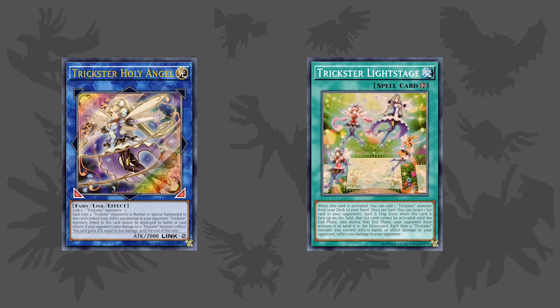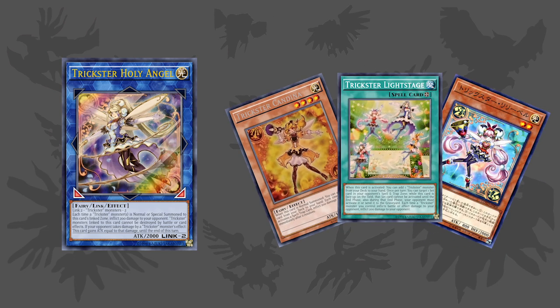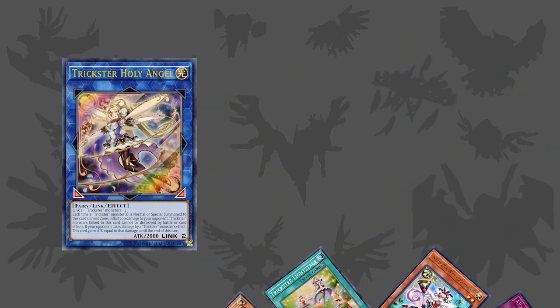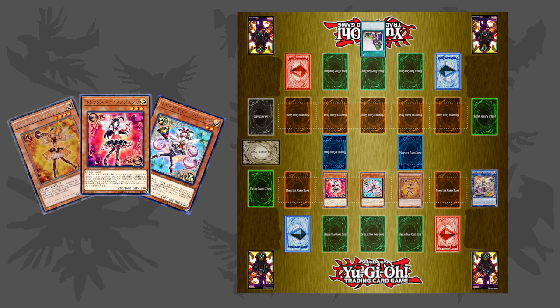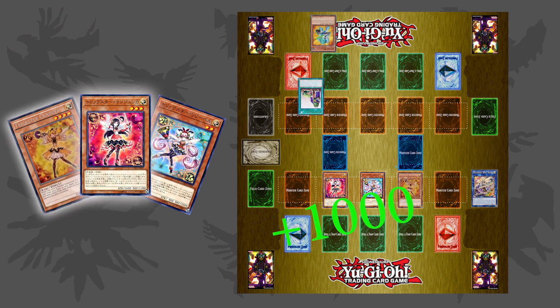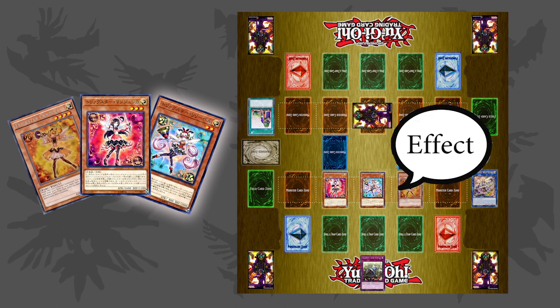As of the time of me writing this video script, the deck currently has a field spell that is a searcher for every monster within the archetype, a monster that can search every card within the archetype, a monster that can special summon itself from the hand when it is searched, a Link monster, and a trap card. The deck seems to be designed around inflicting direct battle damage and effect damage — those cards inflict damage every time your opponent adds a card from their deck or activates a spell or trap card, while Lily Bell can attack directly and then use its effect to add any Trickster monster from your graveyard back into your hand.